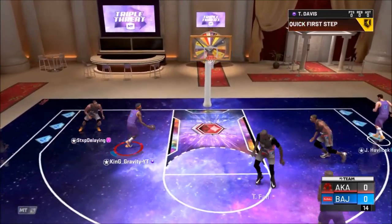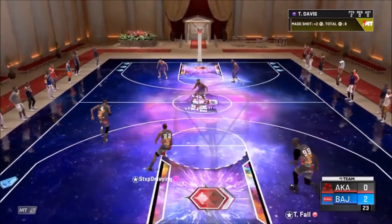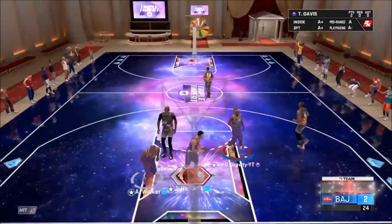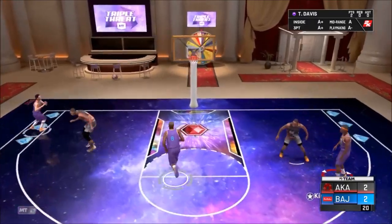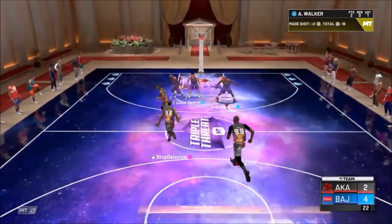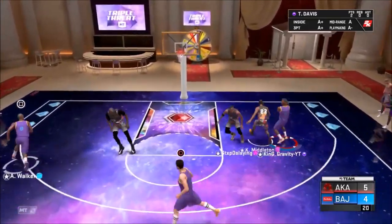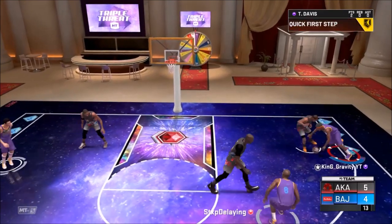I dunk it with Terence Davis right off the bat — easy dunk. Hopefully I don't lag too much. I mean, I don't know what we're gonna do with Taco — he's just gonna score every time. Taco's guarding Antoine Walker and he is pretty slow. I don't care too much about winning this game; I'm just here to show Terence Davis.